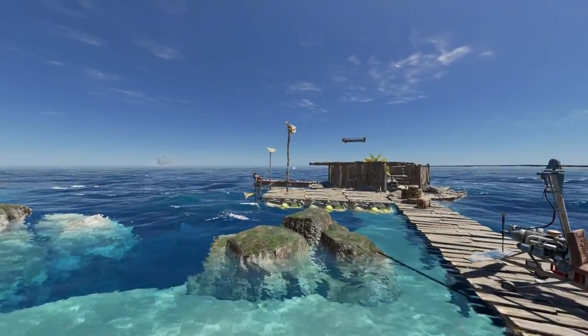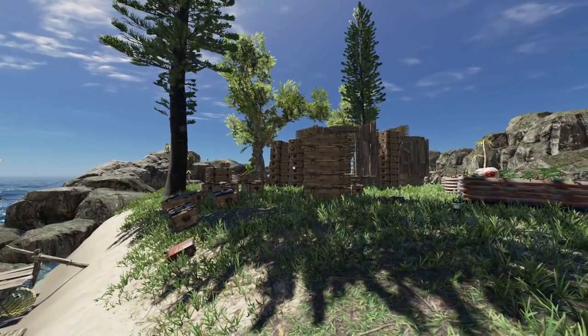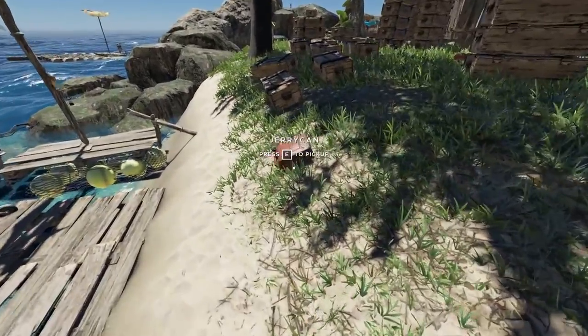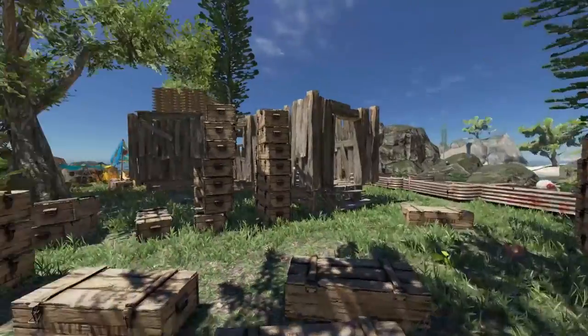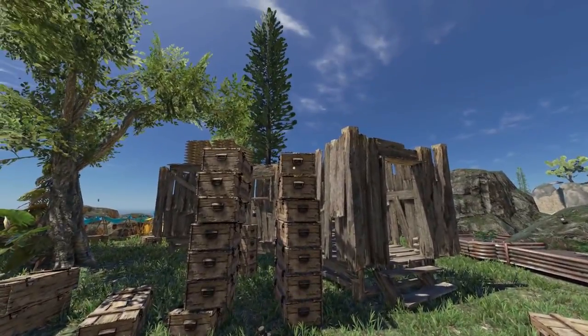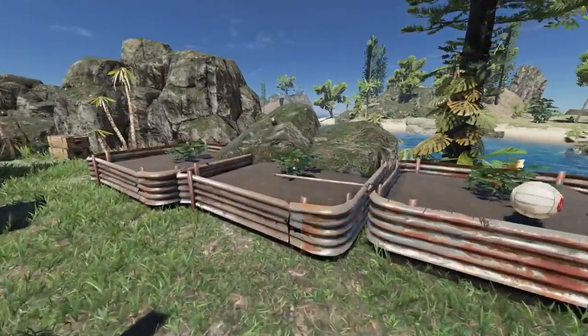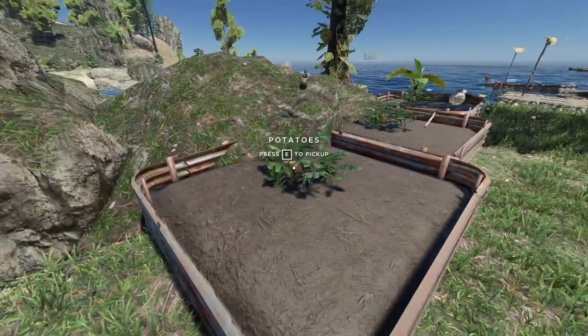It's only just hit me how many crates are on this island right now. There's like a wall. I could build a base out of crates — I'm pretty sure I saw someone suggest that in the comments. Just check out all of these crates. And are those potatoes ready again? They're ready again!